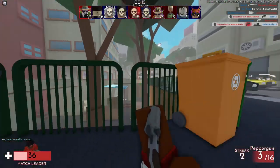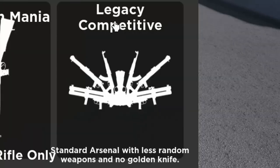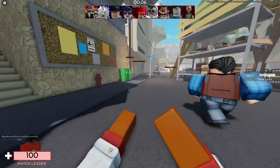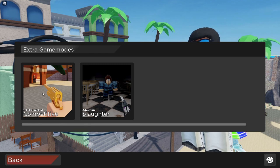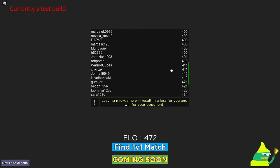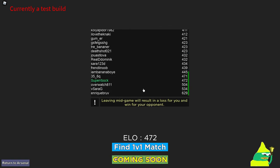T'as un petit bouton pour retourner sur Arsenal. On peut faire qu'un 1v1 de match. Donc là j'ai mon elo, j'ai 472. On peut faire qu'un 1v1 pour l'instant, et plus tard on pourra faire un 6v6. J'appuie sur Find, il accepte comme une invitation. Soit je quitte, soit je fais Ready Up. Je vois le gain. Son elo. Ça c'est mon gain je crois.